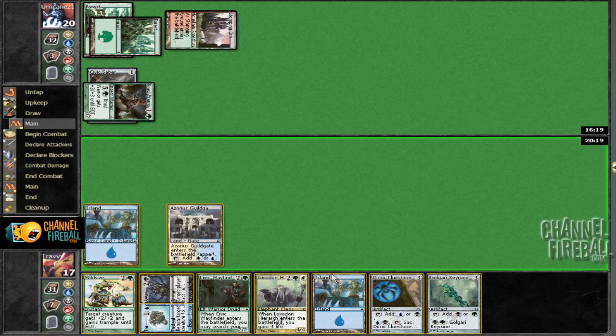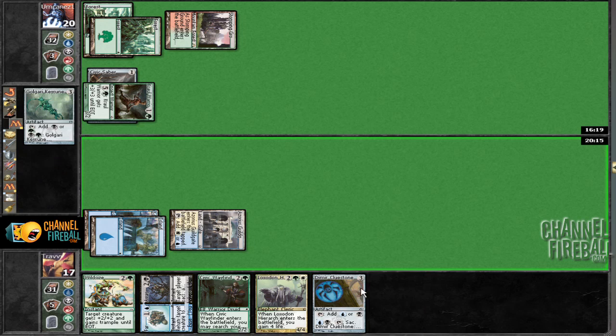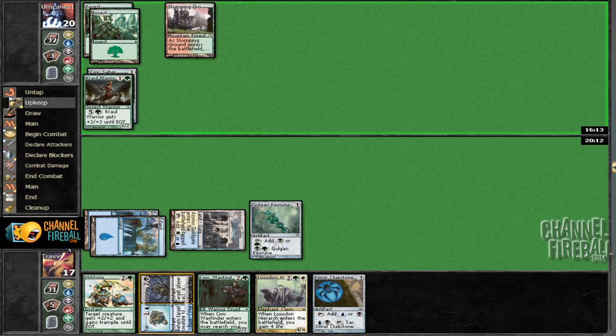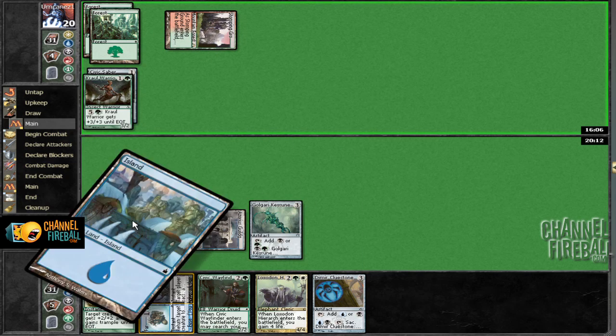We need another land and we hit one, which is pretty good. So I'm actually going to go Key Rune first so that we can get the Hierarch or maybe the Wayfinder — we'll see what we draw. It really depends on whether we draw a land or not and whether he hits a land or not, because we don't want to get our guy Stomp Heuer'd and then have no mana.